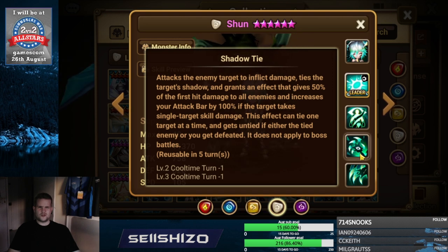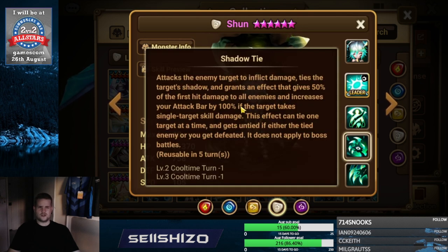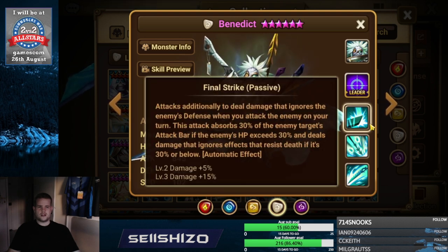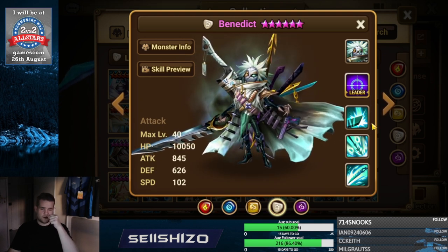This unit does need to land debuffs, so accuracy S2 is actually pretty important. Benendix — I think you want to add as much crit damage as possible to him. Crit damage max is important so you can get earlier into his passive range.